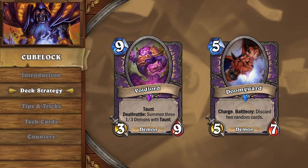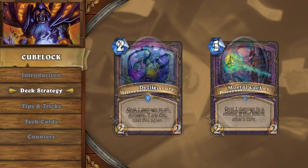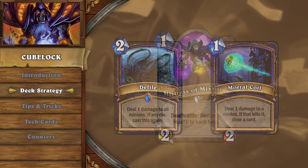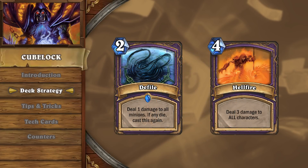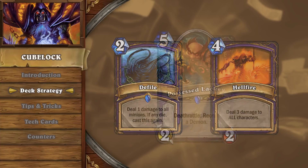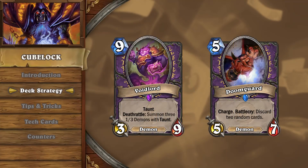Against aggro decks, look for Mistress of Mixtures, Possessed Lackey, and early removal cards like Defile and Mortal Coil. Mistress of Mixtures allows you to fight for the board and hero power aggressively in the early turns while keeping your health total high. Cards such as Defile and Hellfire will allow you to keep your opponent's minions off the board and stall for you to develop threats of your own. Possessed Lackey will allow you to cheat out your demons like Voidlord and Doomguard much earlier than you normally would be able to summon them.